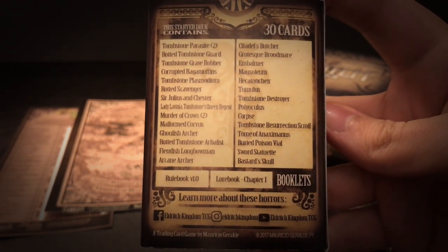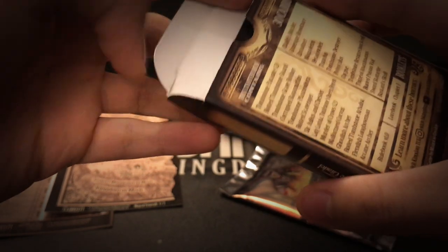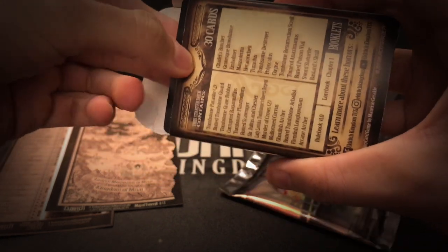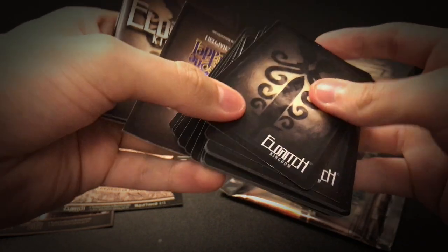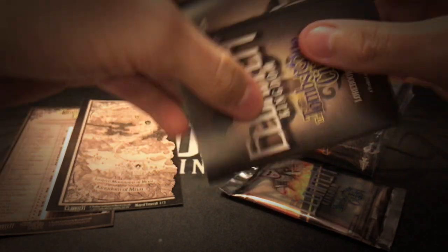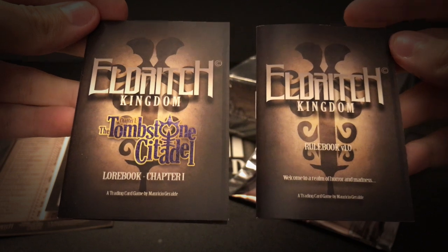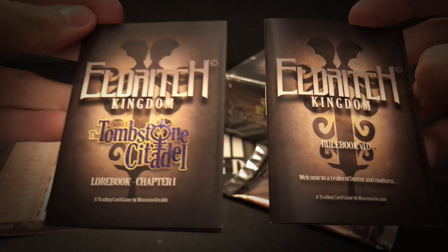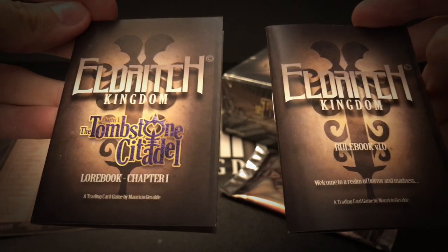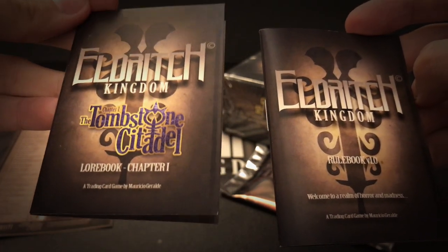So first you have here the Lorebook Chapter 1, where it is narrated by Sir Julius, who is the protagonist of Chapter 1. The story is narrated from his point of view. It's very in line with the way most Lovecraftian literature develops — the protagonist narrates what's happening from their own point of view.